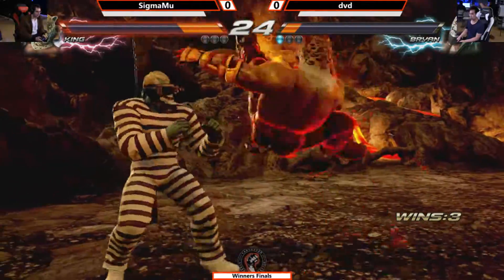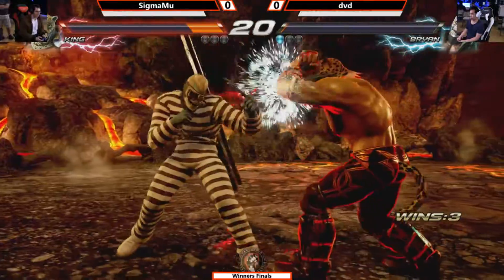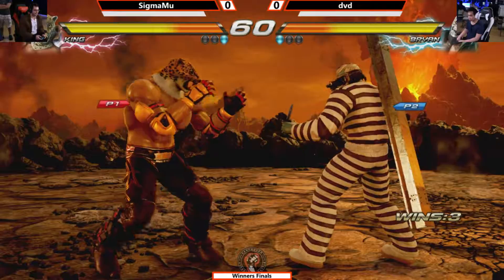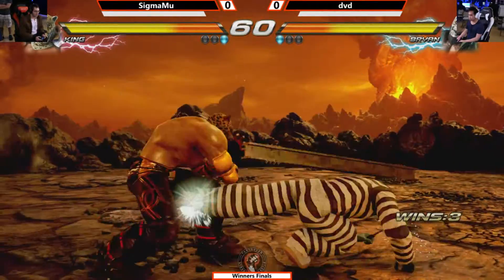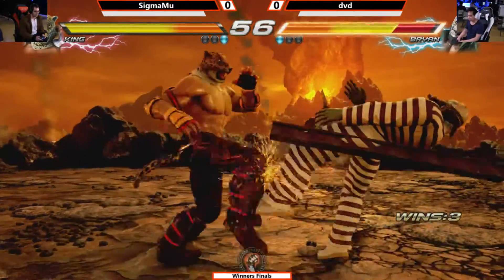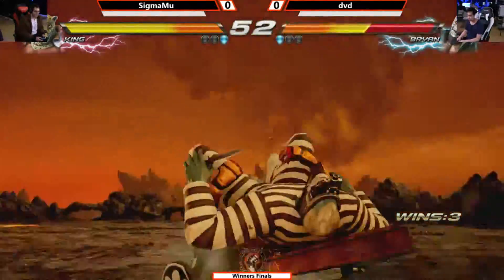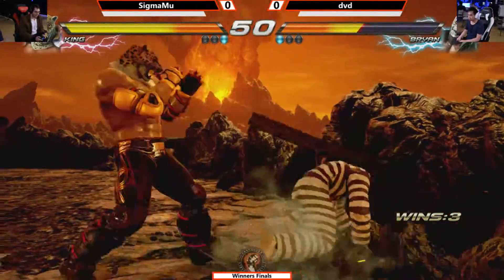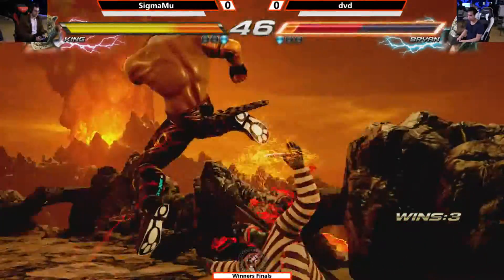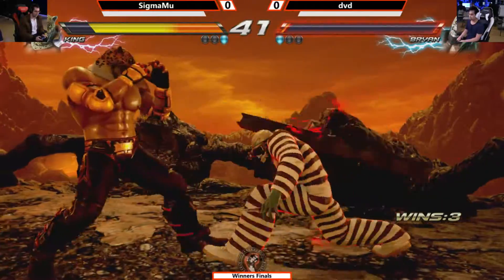Nice throw there from DVD. Spinning heel kick gets punished! We're down to the wire. Another low, beautifully done from Sigma Moo. Not even a quick low, but just as a Street Fighter player, getting into the mindset of blocking high by default and having to visually confirm lows — yeah, it's tough. Running powerbomb, D.O. Brown style, looking at the real deal and pushing towards that corner. And a Shining Wizard wall combo. My goodness. What an excellent opening to the round.